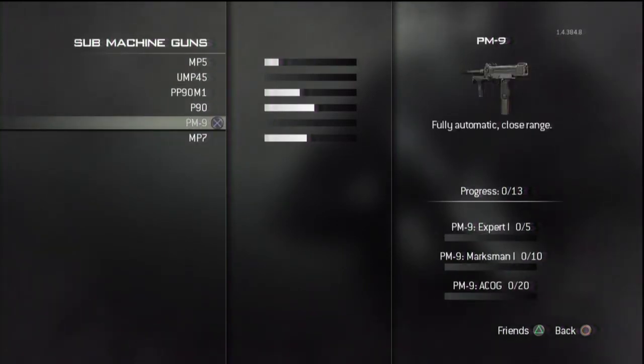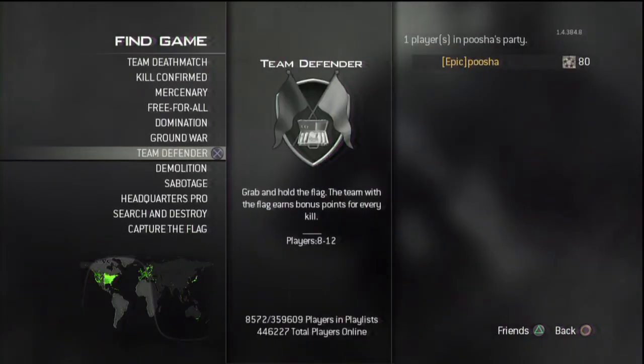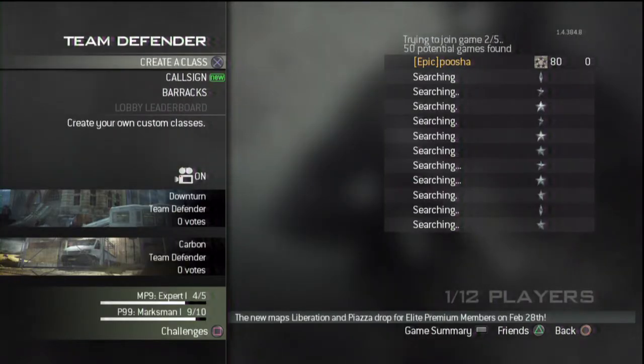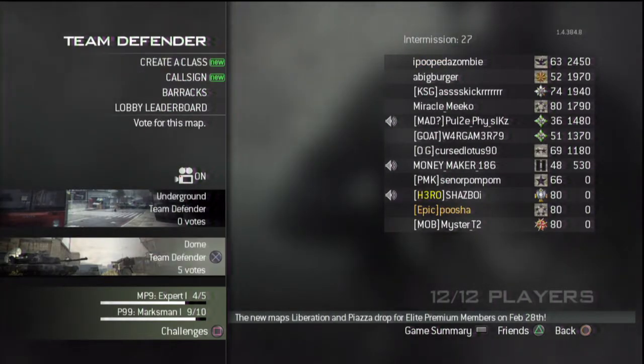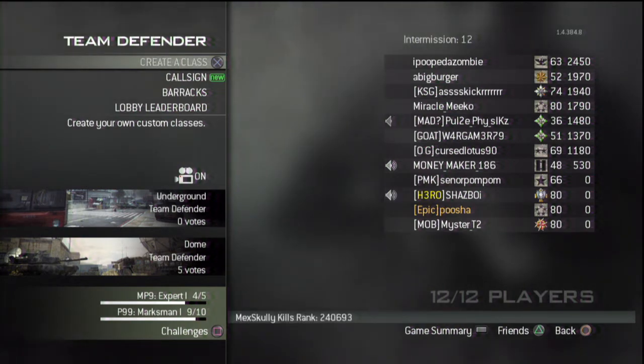In here I'm showing you the PM9 — I have no kills whatsoever with it. This is a fresh PM9, never used it before. So, what you're going to do is go to Team Defender. You all know Team Defender — it's great for leveling up your character, but it's also actually really good for leveling up your weapon. When you hold the flag, you get double XP for your kill. But what many people might not know is that it actually also counts towards your weapon experience, so you get double the weapon experience. I'm going to demonstrate it here.